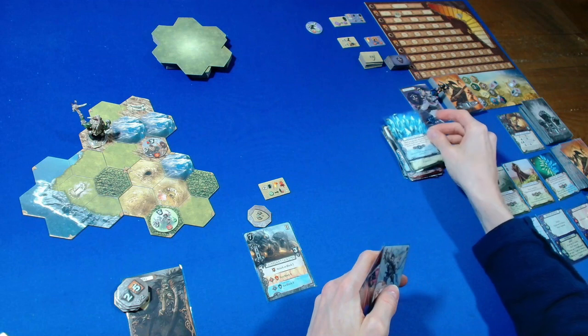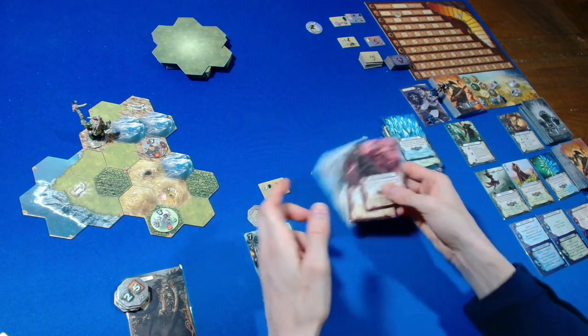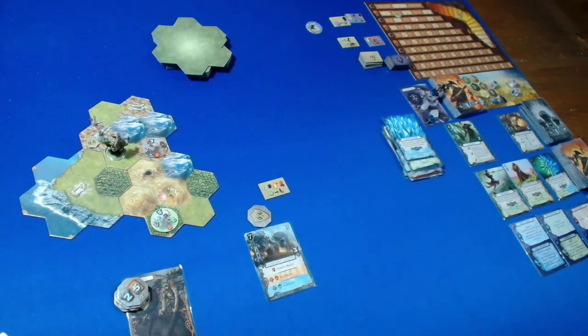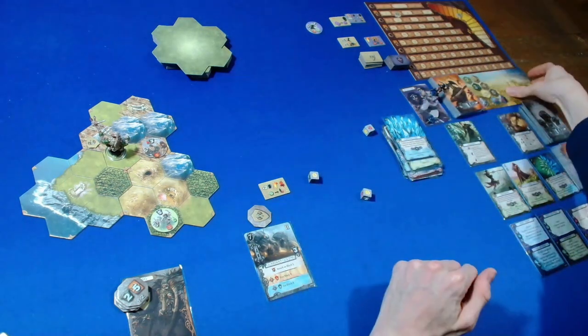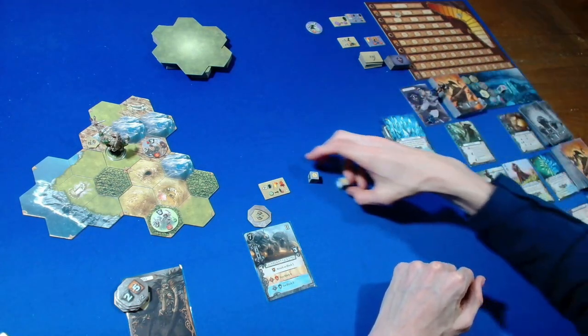Dummy player declares end of round next turn — they only had two cards left. Back to us — we just play Swiftness for move two and end our turn. A bit of a poor round overall. We reroll the source: red and two golds, keeping the red and rerolling the others — that's a black and a green.